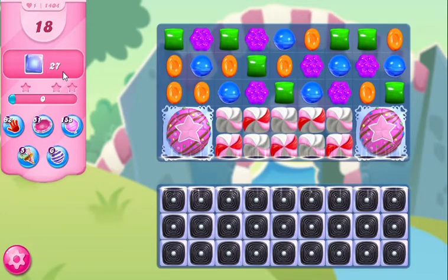This level has 27 targets and 18 moves, so this could be a little tricky. Obviously, in order to get at the jellies, you've got to get rid of these licorice.